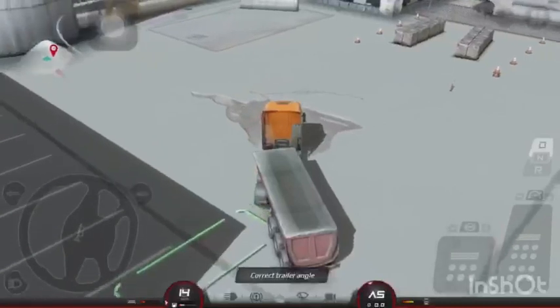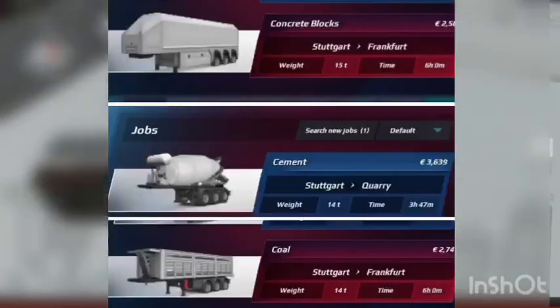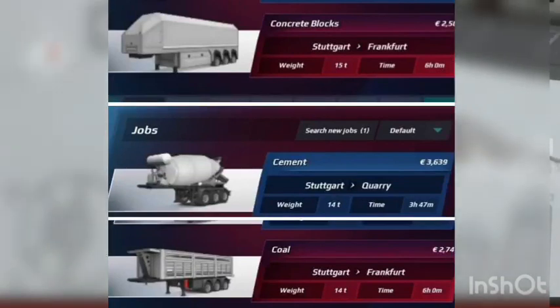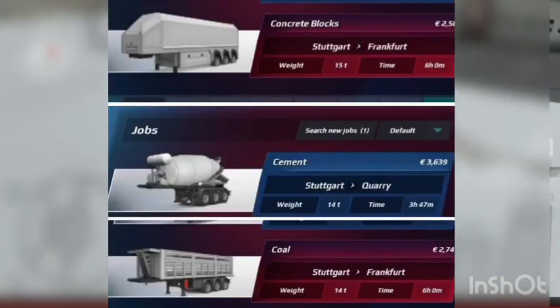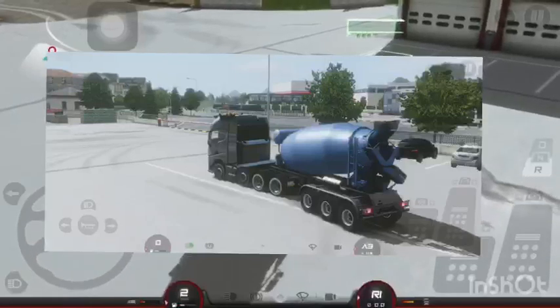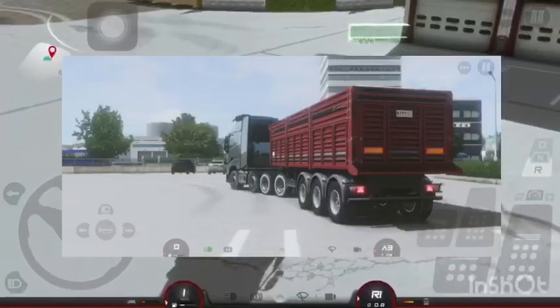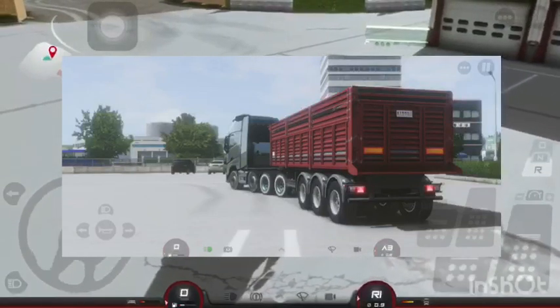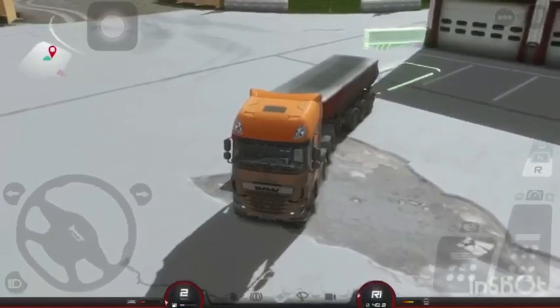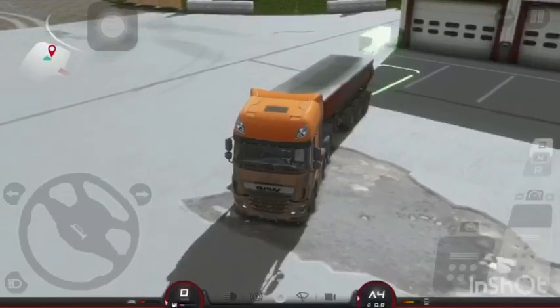In this update they also added three new trailers you can attach to your truck and deliver cargo. The first is a concrete block trailer for transporting glass blocks and other similar cargos. The second is a cement mixer trailer for mixing cement, to be used specifically in the quarry and upcoming construction site. The third is a dump trailer for transporting coal and other materials.